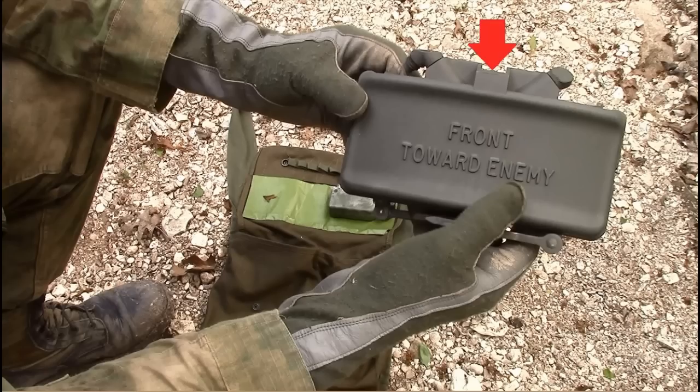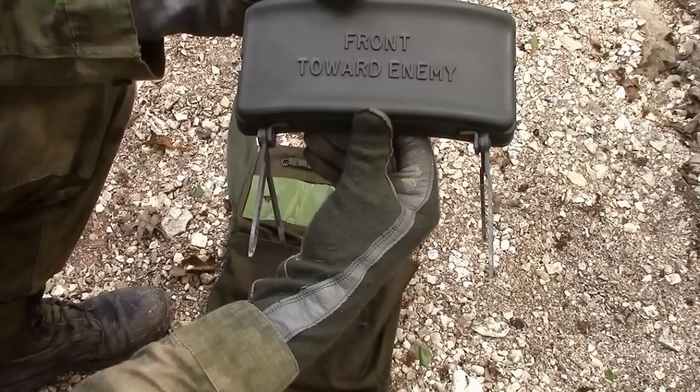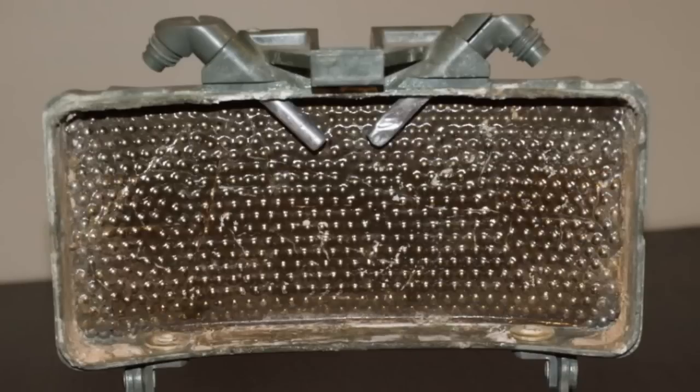The M18A1 is equipped with a fixed plastic knife edge sight or a slit-type peep sight. It has adjustable folding legs and two detonator wells. The mine and all of its accessories are carried in the M7 bandolier. The outer surface of the mine is a curved, rectangular, olive drab molded case of fiberglass-filled plastic. The front portion of the case is a fragmentation face containing steel spheres and a plastic matrix. The back portion contains a layer of 1.5 pounds of composition C4.